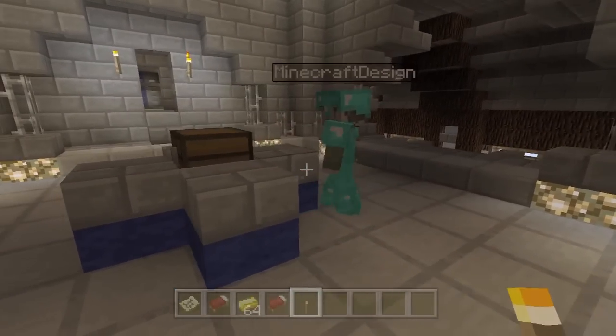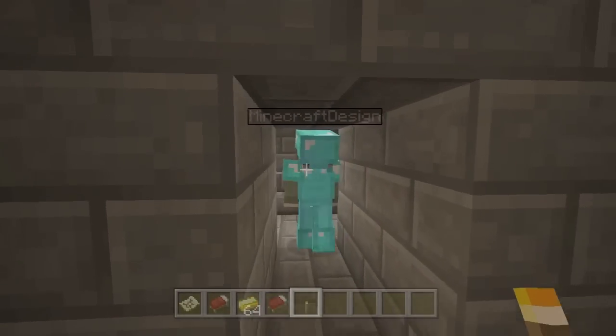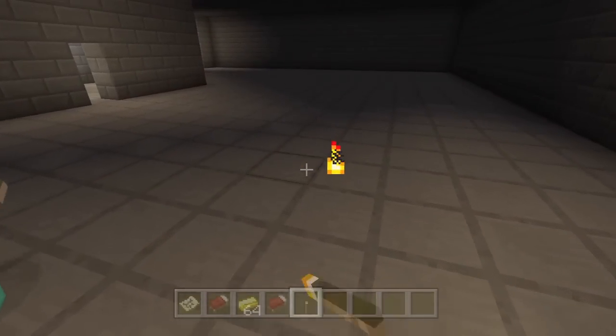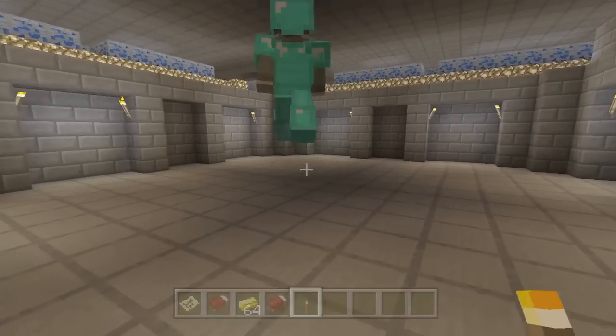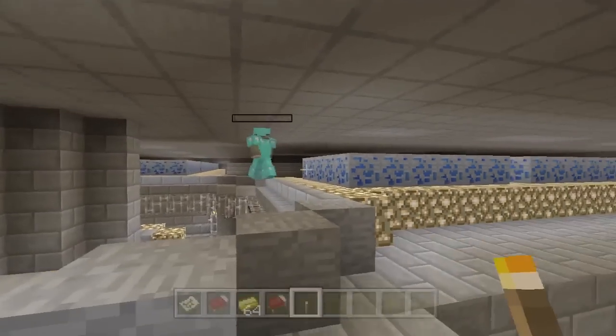I've lost him! Where's he gone? Minecraft Design, come back. I love all the little nooks and crannies and all these little corridors and hidden bits. You really do feel like you could walk through a doorway and see literally anything. It's a bit weird though that there are no staircases — it seems like you've got to be able to fly to get around.